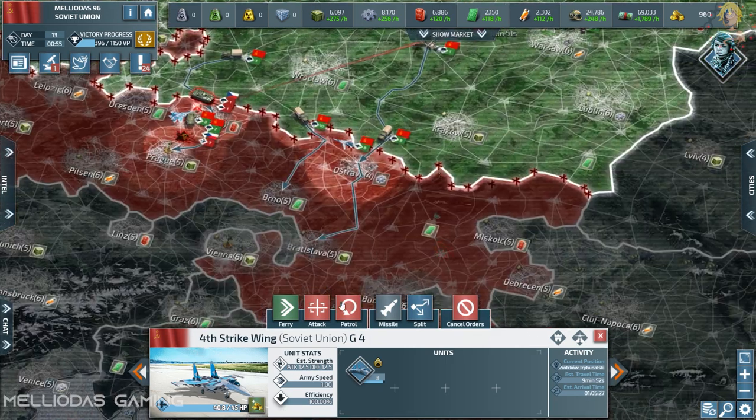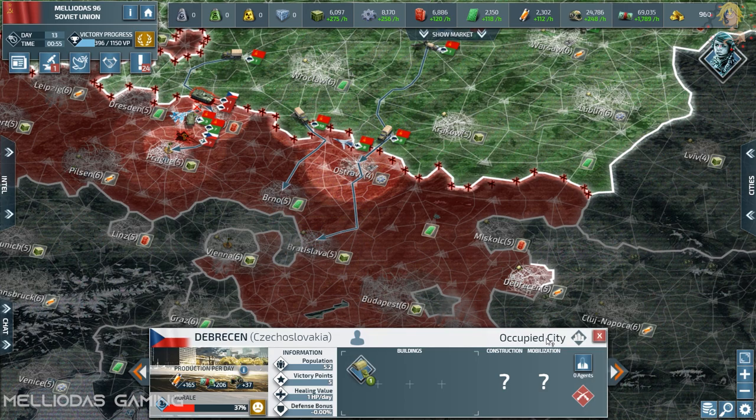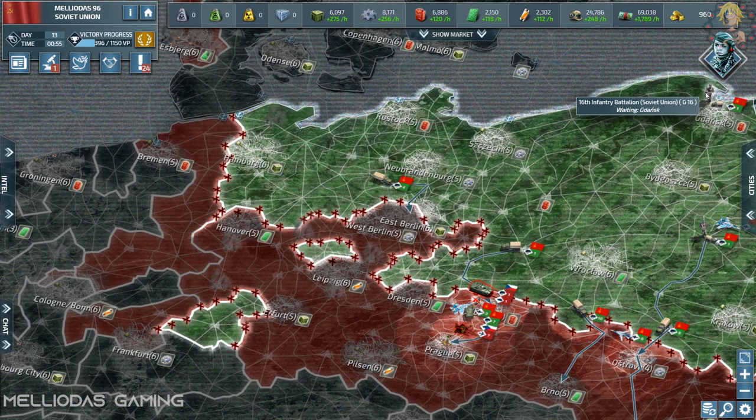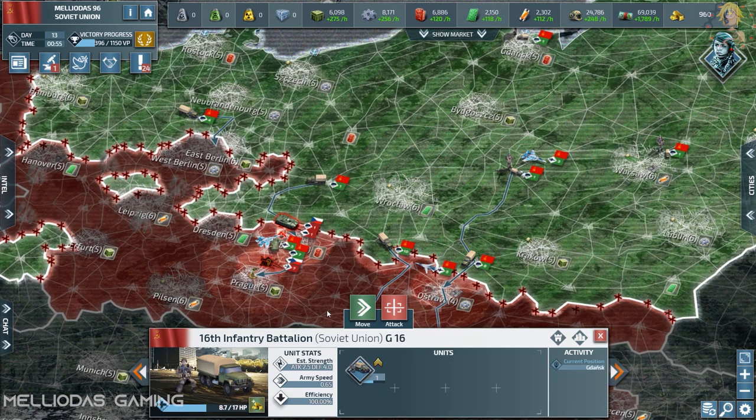I'm going to take it down very quickly. My stacks of strikers I'll send city by city, patrolling them to get vision of what is available there. At the same time, if there is anything present they will automatically engage it.